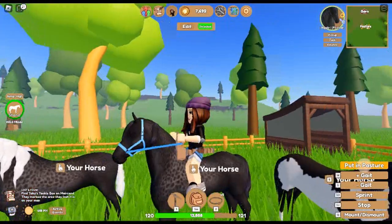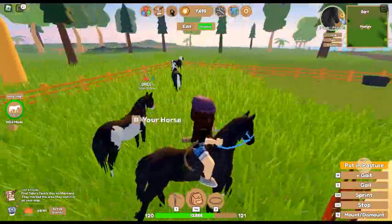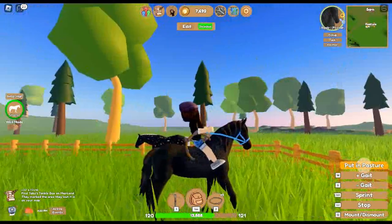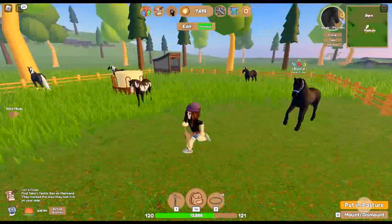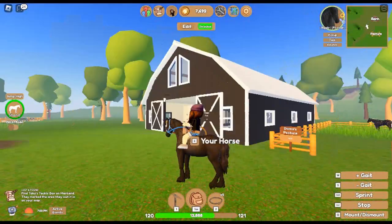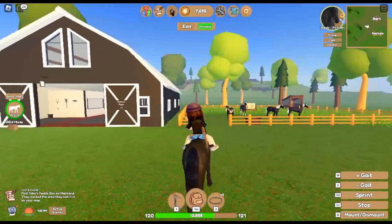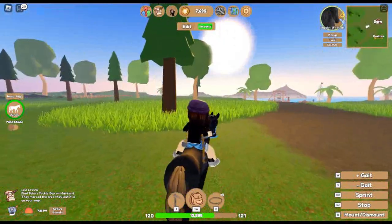This is Ripple, my black reverse dapple Frisian. I co-bred him — I think with Nightingale — and got this reverse dapple Andalusian. But I already have this reverse dapple so I'm thinking of giving it away. Originally Ripple had a white mane and tail, but I saw another reverse dapple someone bred that had a black mane and tail, and it looked really good on the black coat. So I dyed the mane and tail to black.